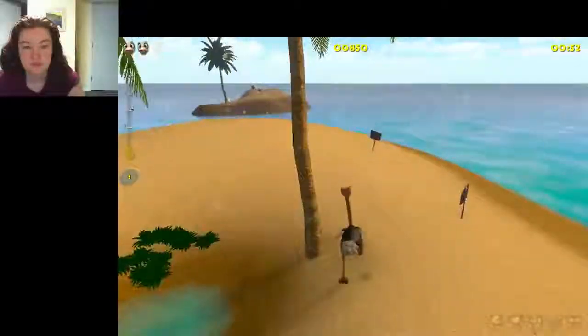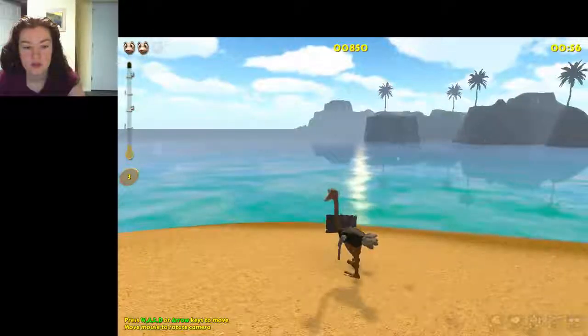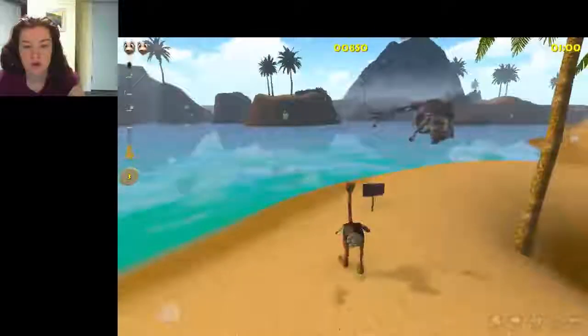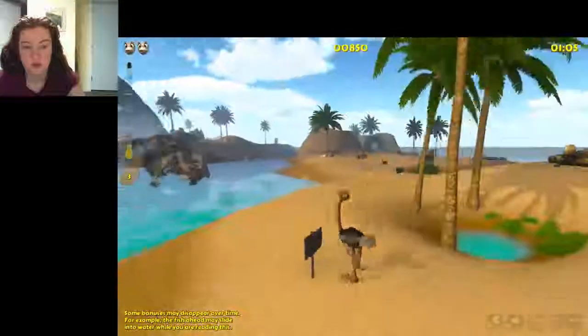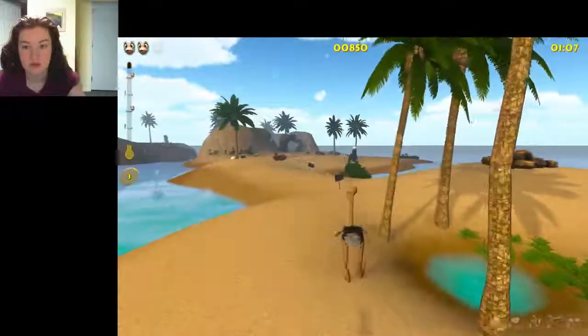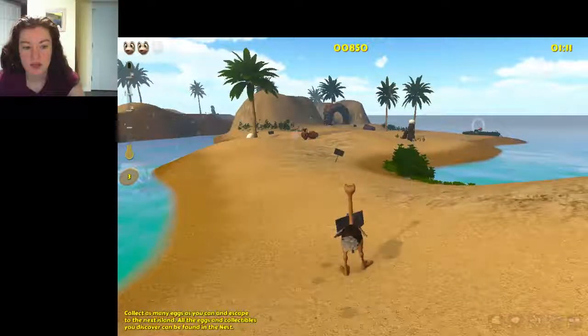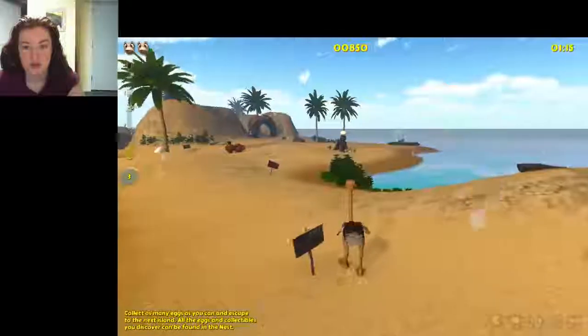WASD or arrow keys to move. Move the mouse to rotate the camera. Some bonuses may disappear over time — for example, the fish ahead may slide into the water. Click as many eggs as you can and escape to the next island. All the eggs and collectibles you discover can be found in the nest.